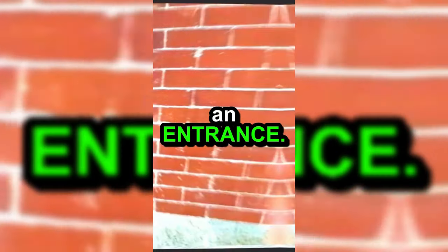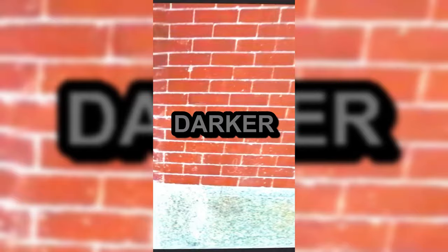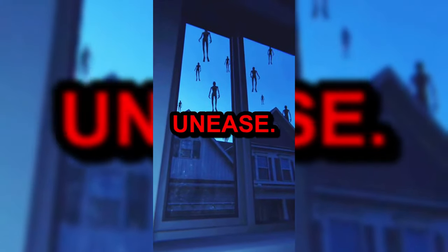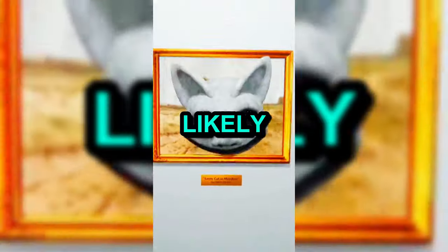Firstly, you can try to find an entrance — these are glitches in reality that lead to the back rooms. These entrances include walls that are a shade darker than normal or don't cast a shadow, doors that didn't exist previously and appear to be out of place, and areas that give a sense of unease. However, keep in mind that if you enter the back rooms, you'll likely never get out.